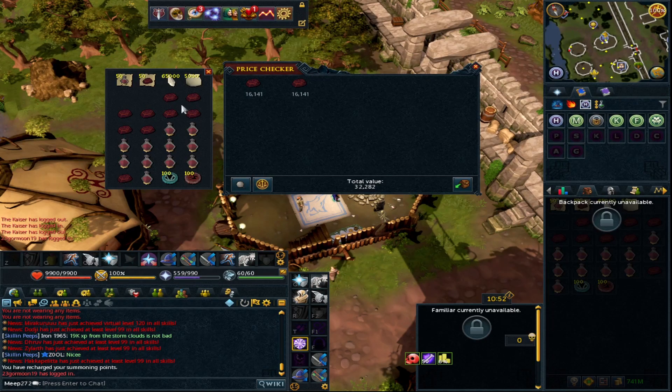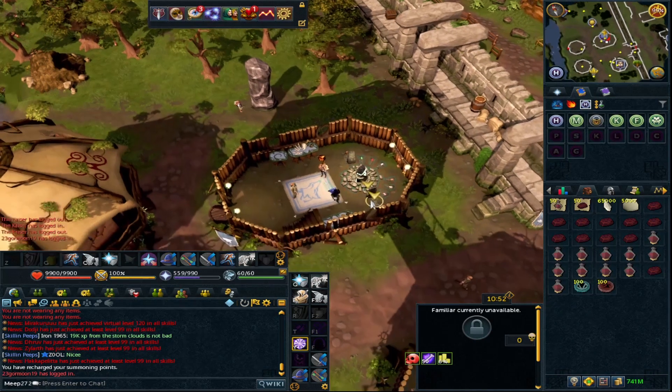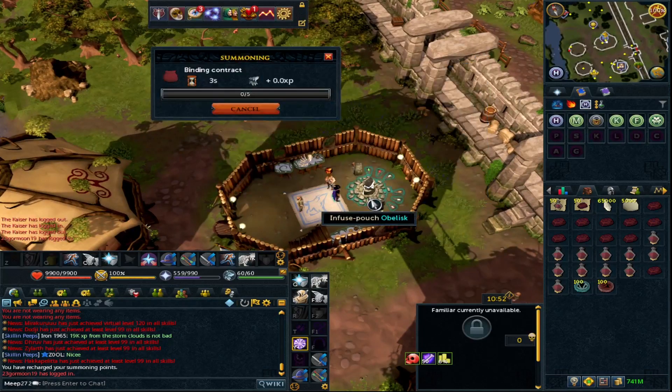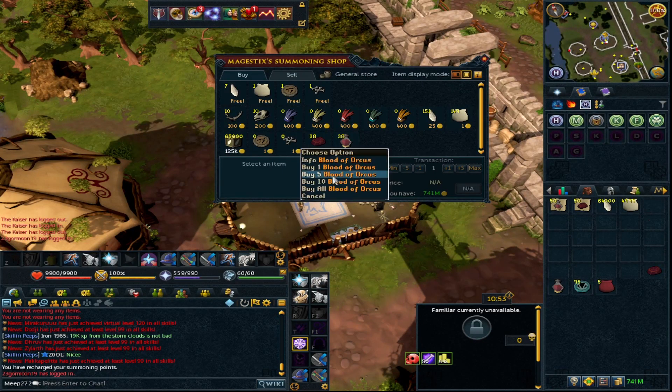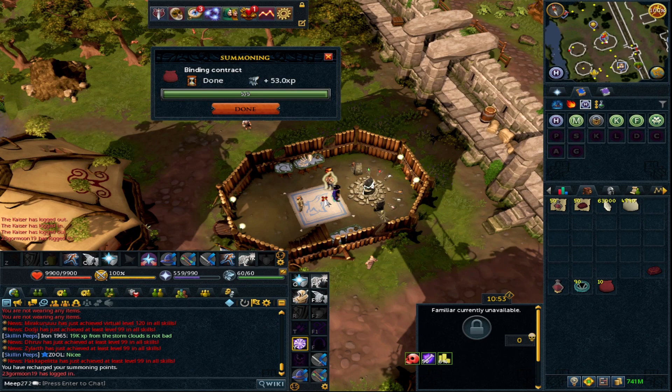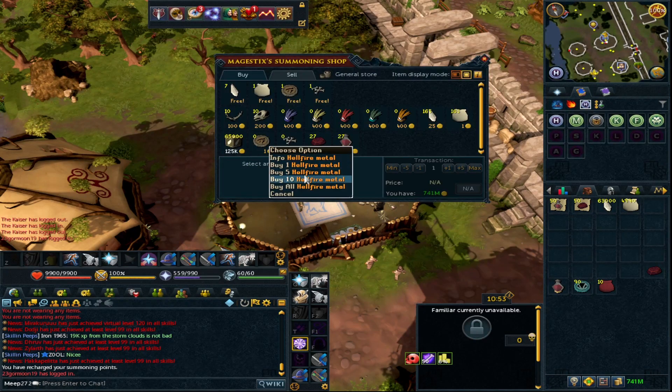You need to find decent monsters which can actually use it, but this is how you can train and make your binding contracts at a relatively decent speed. Because you've got your holders set up, you can just go 10 at a time.